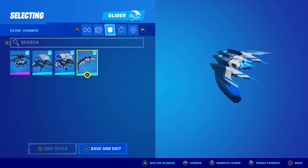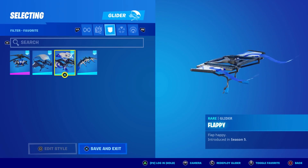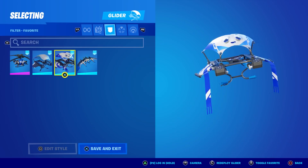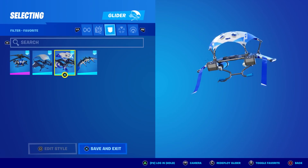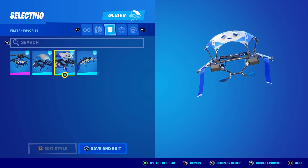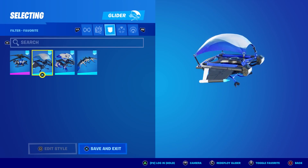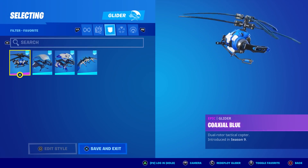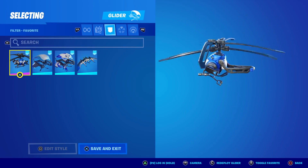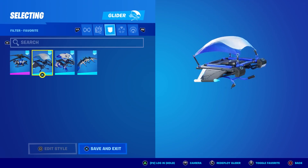We have some PlayStation exclusive gliders — I believe it's these four. The Stratosphere has a bit of white, light blue, and deep dark blue with no black. Then there's Flappy from Season 5 of Chapter 1 — goofy, with that white and deep blue but it has googly eyes which I hate. Then the Blue Streak, a mix of both blues with white and black. And from Season 9, the Coaxial Blue. They all kind of fit the theme, but I think the Coaxial Blue might be the best fit.